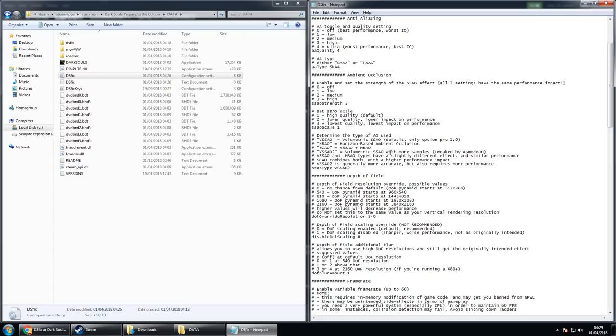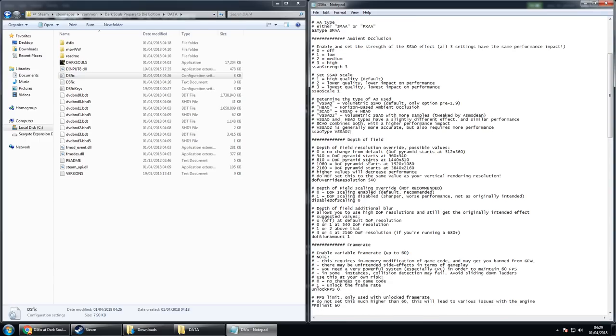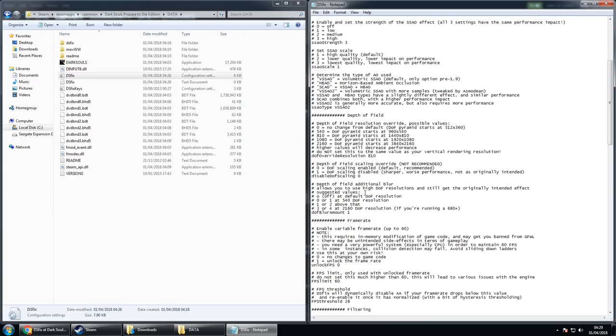I'm not entirely sure how the depth of field override works. I've set it to 810 because that's the one I like most — just don't set it to 1080. For depth of field additional blur, I've got it set to the normal value so it's not too much blur. You can set it to 0, 1, 2, 3, or 4 — if you want additional blur off, you have to set it to 0.